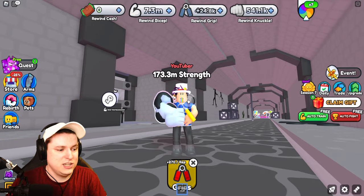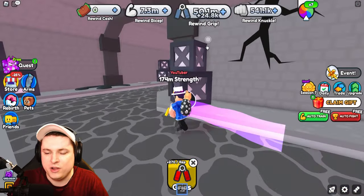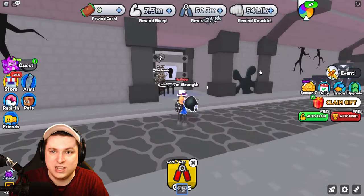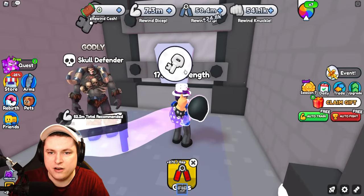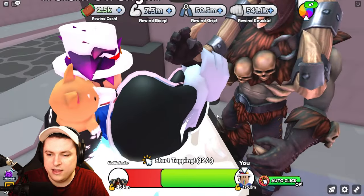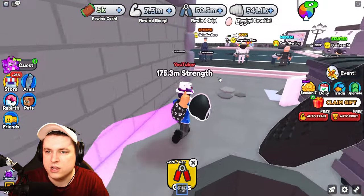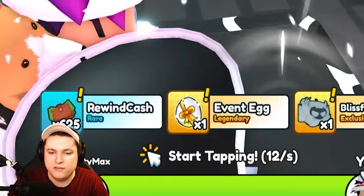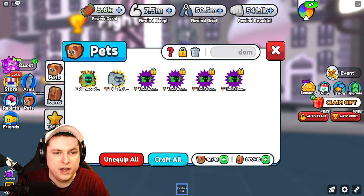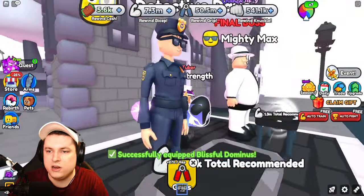About 30 to 35 minutes of grinding later — I even took a shower — and we're halfway to the boss area, meaning it takes roughly an hour with a full Royal Phoenix team. We now have enough power to fight the Skull Defender. Defeating him gives the Skull Key plus 2,500 cash. The other main boss drops 6k cash plus a Dominus Blissful — 10x multiplier, Best Friend 8 — so we swap in the Dominus.